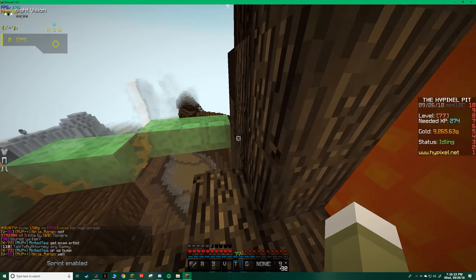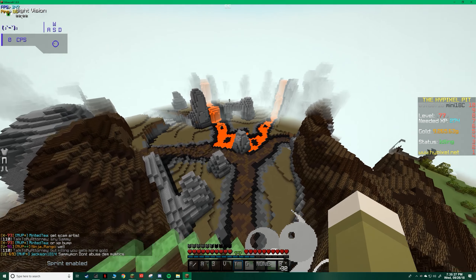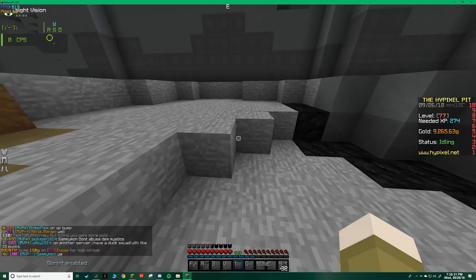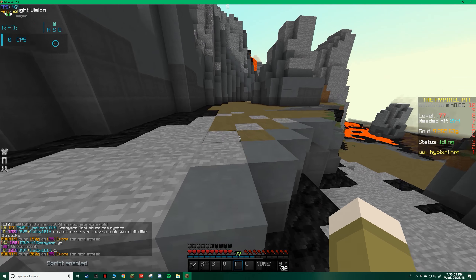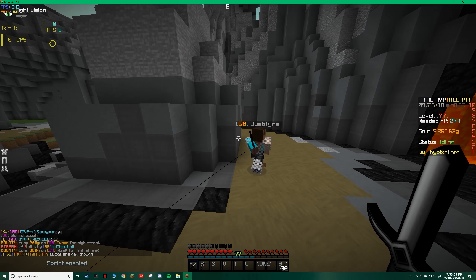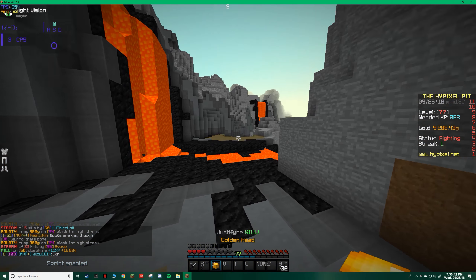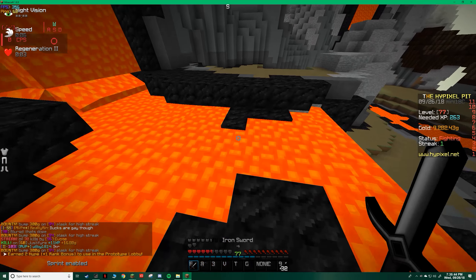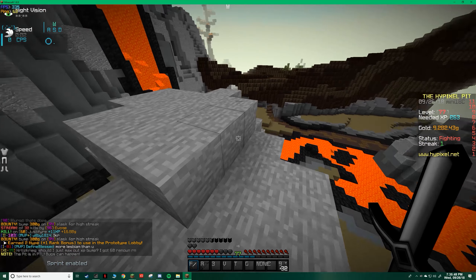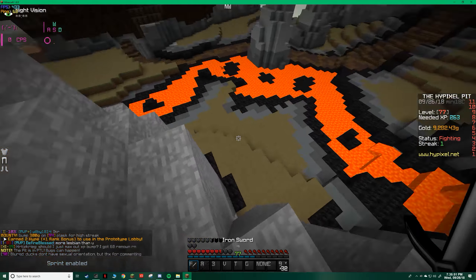Our goal is to go into that cave right there. This thing has legit like no aim at all, so we're just gonna run over here. I'm going to try to avoid people when possible, but it does take a few tries to get there sometimes because some people tend to kill you. I mean, that's what this game is about, right? So just try a few times until you get there. Trust me, it's well worth it — it is really cool.